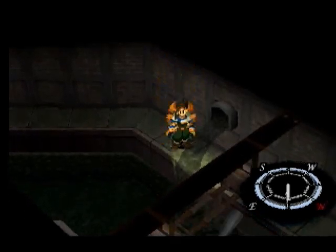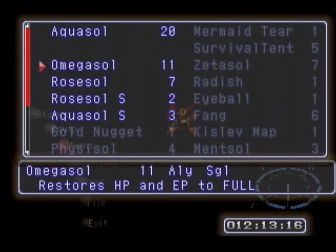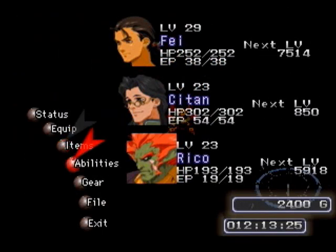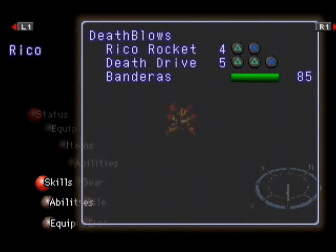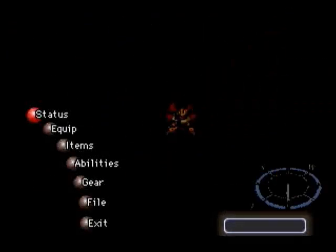Oh, there we go. Gotta bring him back to life. Items. He is back to life — okay, that's nice. Let me look at my skills here because I'm curious. He's still learning it. I think you have to be a certain level to learn certain abilities. Death blows.